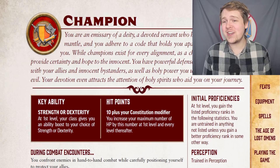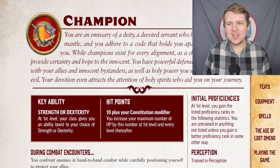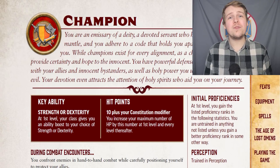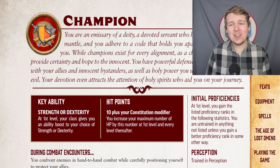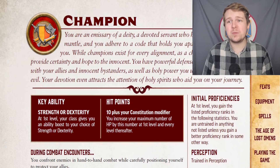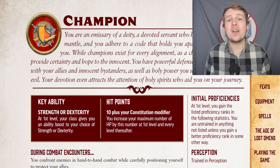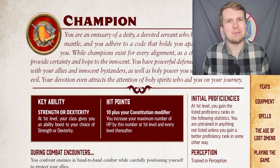They can only pick strength or dexterity as their key ability score, and while useful, I feel like strength or charisma might have made a little more sense. Throughout this deep dive, I might be a little more opinionated than normal, because I have a lot of feelings about the champion. It's a class I think had so much promise and so much potential, but has unfortunately fallen flat. I'm gonna try not to slow the video down with these opinions, but they will be coming out from time to time.